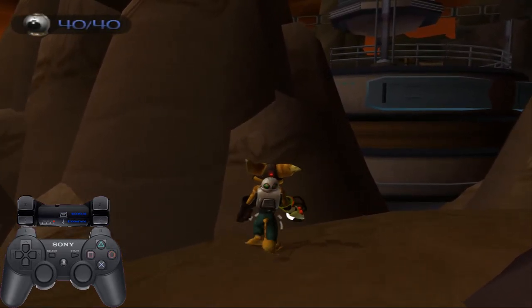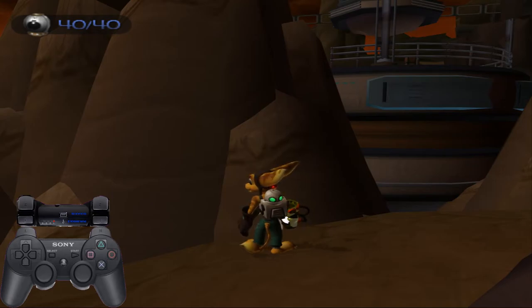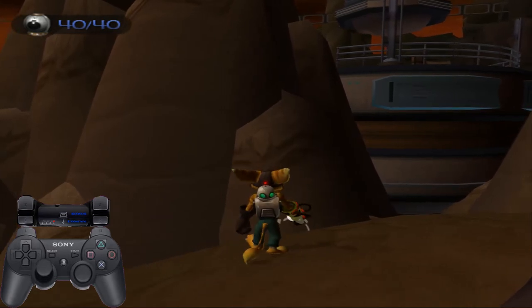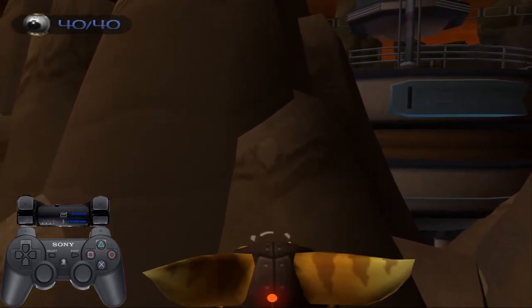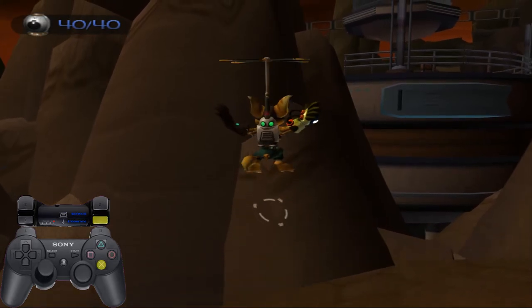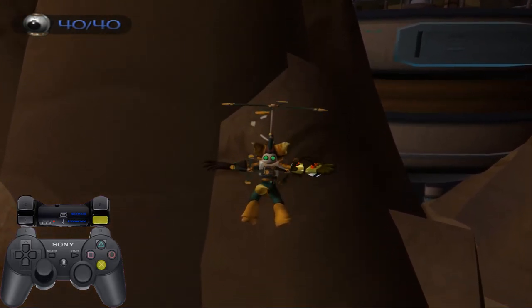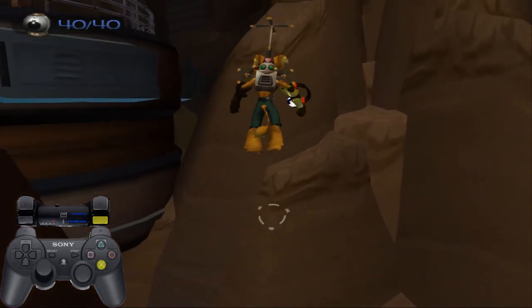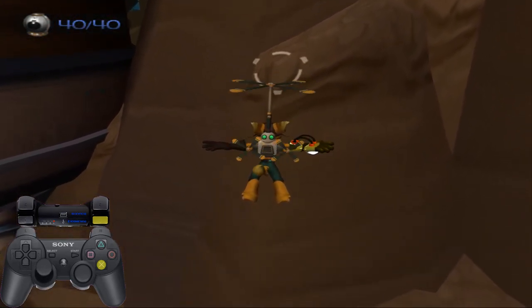You might wanna pull out the bomb glove here — it might help you judge the depth. It helps me, but it might also mess you up. It helps some, it hinders others, so it's really up to you — you're gonna have to experiment with this yourself. Anyway, to get to the first SI, you can either long jump — that's faster — but a high jump works just as well if you're not feeling so confident. I'm gonna do a high jump. Also, look out for the edges, so aim towards the edge.